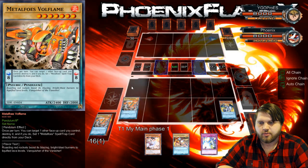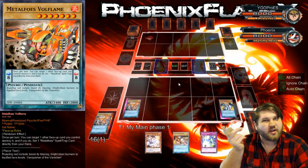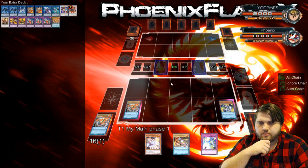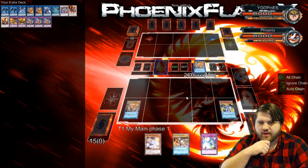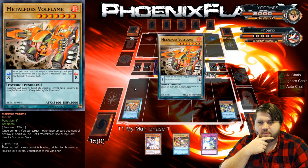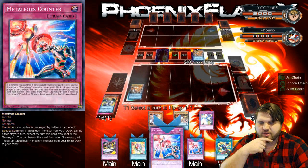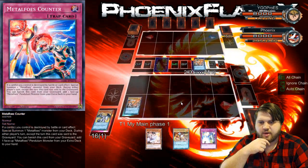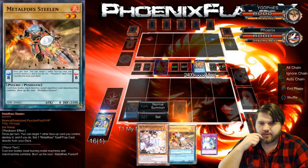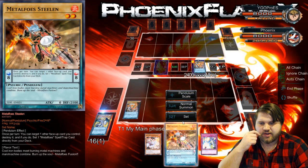After that, we'll go into Magicians and stuff like that. This hand would have been infinitely better if I had opened a Rescue Rabbit, Unexpected Die, or GoFu. But Metal Foes did take a huge hit from Master Rule 4 because your Pendulum Zones are now here — it's actually just a huge problem that needs to be addressed in some way.